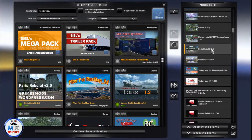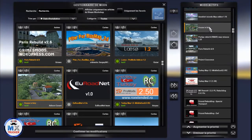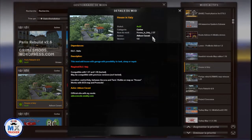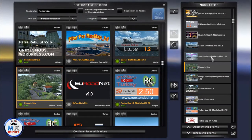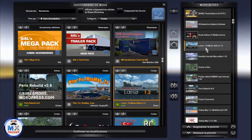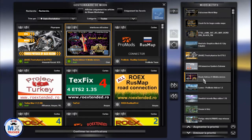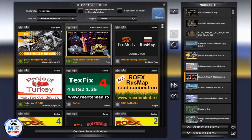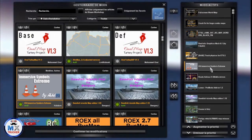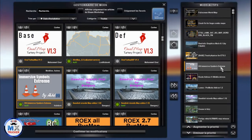Here is Paris Rebuilt 2.6, Pierre Riga 1.35, House in Italy — done initially for 1.37 but still working well in 1.38, and it's optional. Here we got Swedish Island 1.10 for ProMods, then Lasso. On top of that I'm using submods: Routed Visor and Mini Middle Mirrors — you can get them directly from Workshop by clicking this icon. I'm also using Immersive Symbol Extreme, which removes the green squares and white icons that appear everywhere on the map.